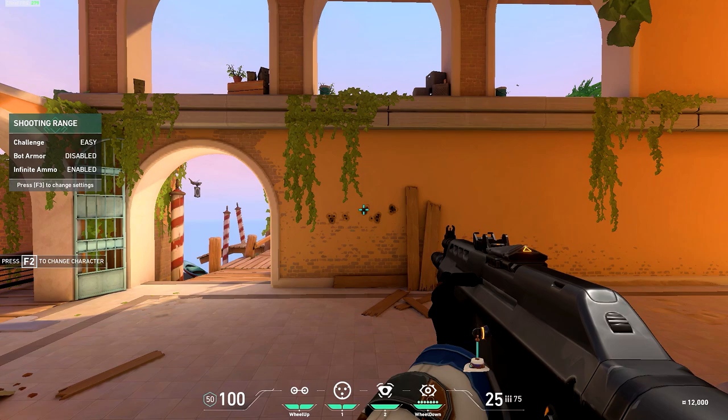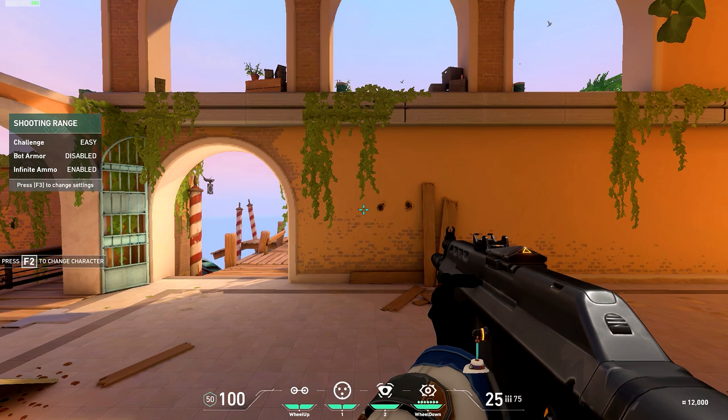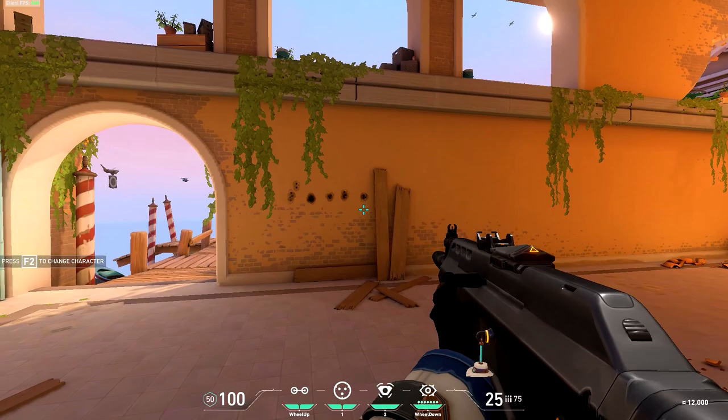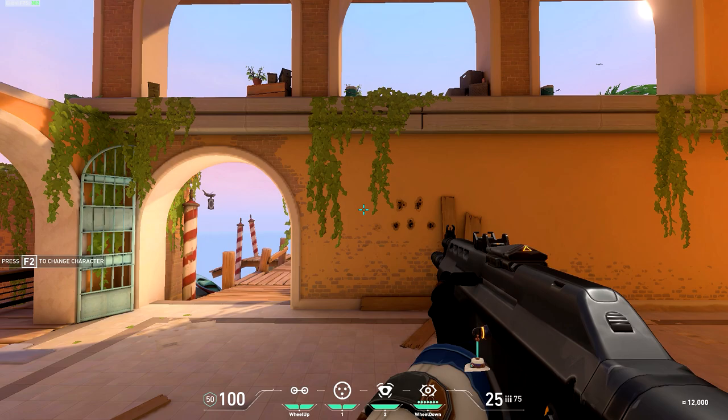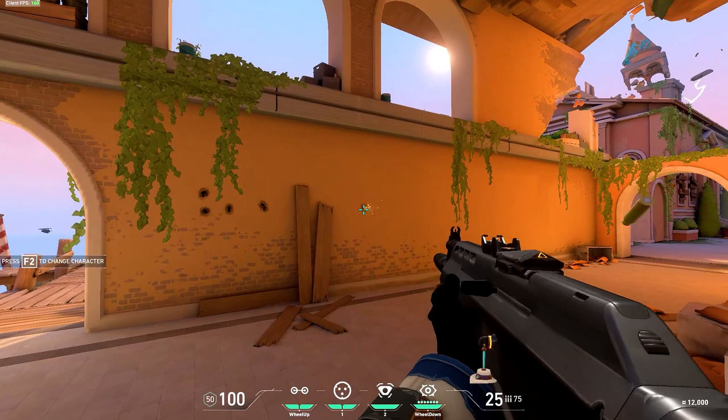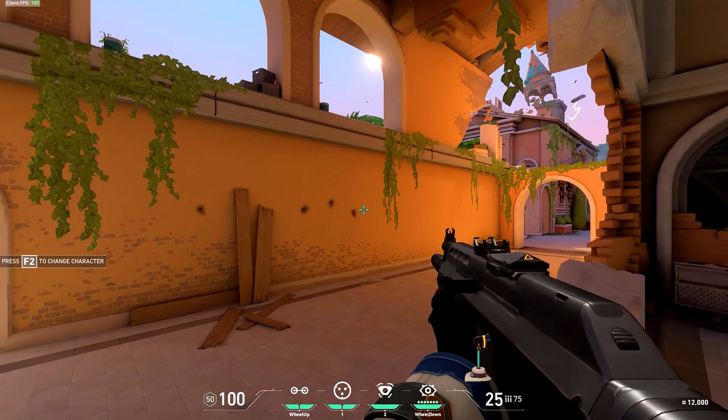A final tip for combating recoil is you can actually crouch. We fire those three or four bullets, and then we crouch — those remaining bullets go in the exact same spot. I'm not pulling my mouse down whatsoever; all I'm doing is crouching after the third or fourth bullet, and we're getting these real tight groupings. So if you don't want to pull your mouse manually down, spray, crouch, spray, crouch — and these will give you real tight groupings and you'll be able to stay on people's heads.